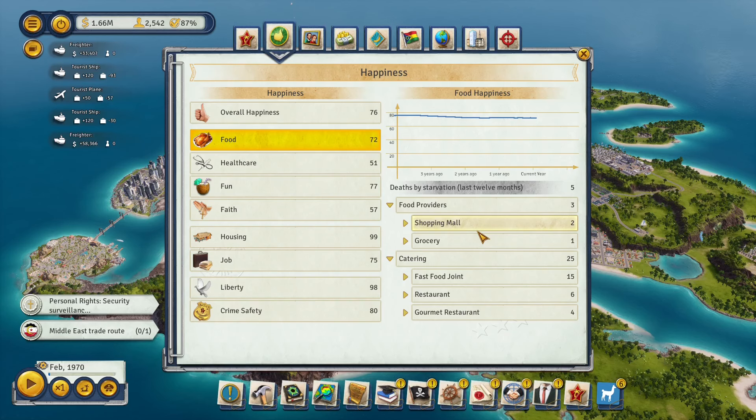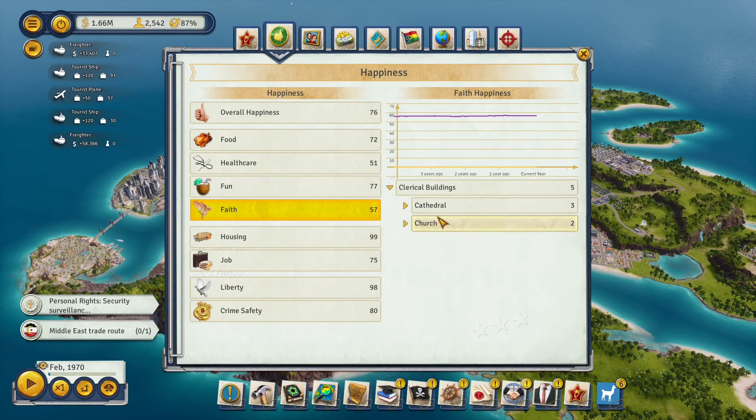For faith happiness: build plenty of clerical buildings and get better budgets on them. A cathedral on max budget gives a service quality of 100. If your tropicans have a low faith score they won't make new families. Fun happiness is very easy — just build enough entertainment buildings and check the overlays to see if any are completely booked.